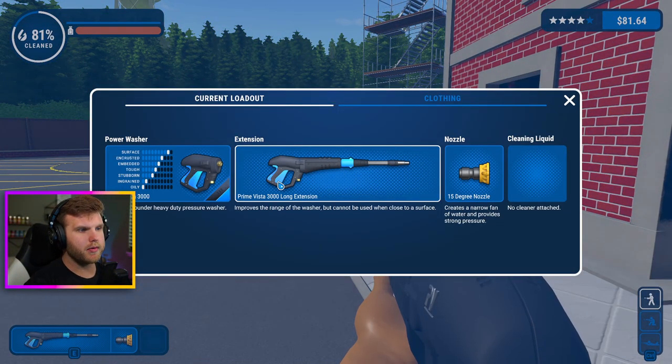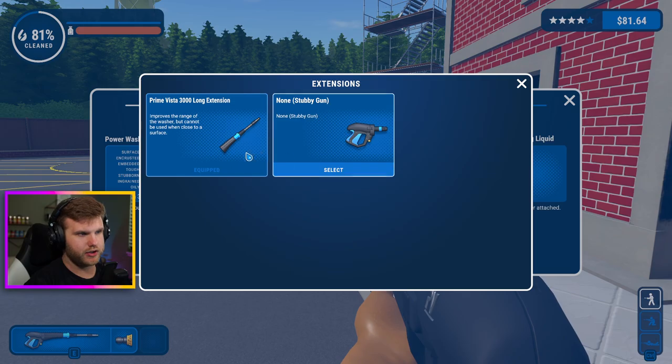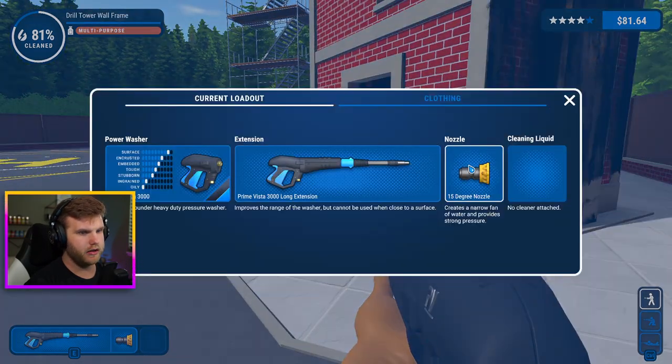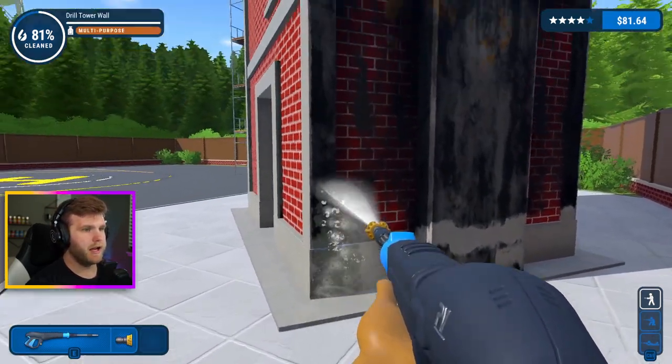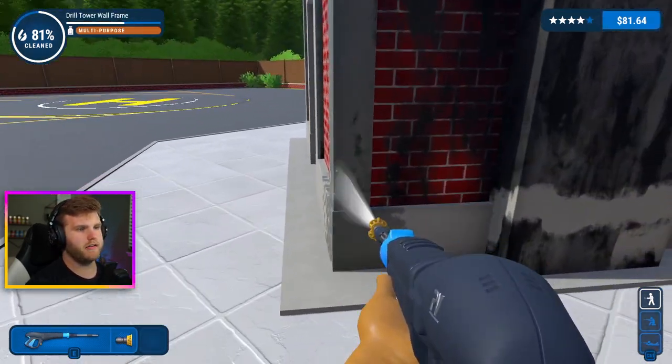Here we go, another episode of PowerWash Simulator. We're hopping back into the fire station. In the last episode we finished up a lot of stuff, upgraded our power washer, got a ton of new stuff and a really dope attachment. They just updated it today and a lot of things are looking really gorgeous. Without further ado, let's jump right into it.